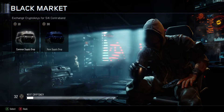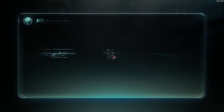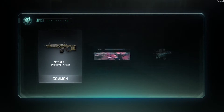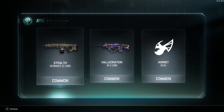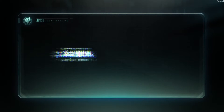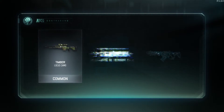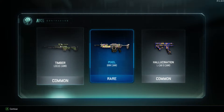Something for a Vesper would be ideal. Hallucination on the XR2 — I'll take it! Fingers crossed... Pixel camo on the BRM — I don't use that gun. Hallucination on the L-Car — fair enough, I might be rolling that, so I'll take that camo.